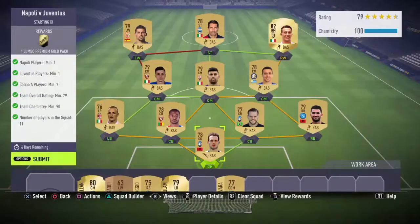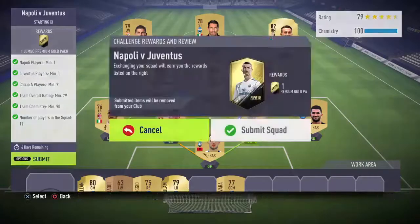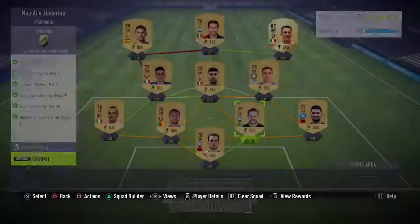Here we go — this is the Napoli versus Juventus section. You can see I've got a full Calcio A team, with the requirement of one Napoli and one Juventus player, minimum of seven Calcio A's, so I'll just chuck them all in. 79 rated, 100 chemistry — let's submit that now.